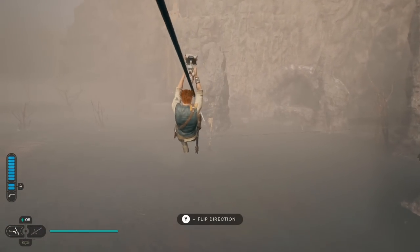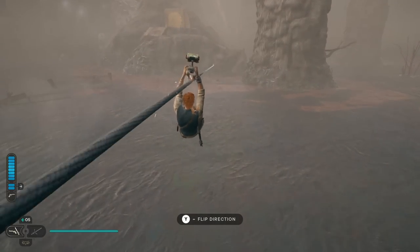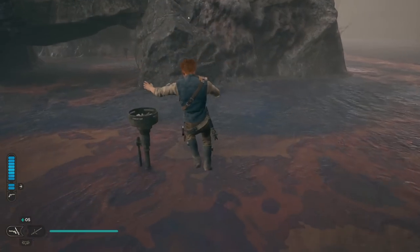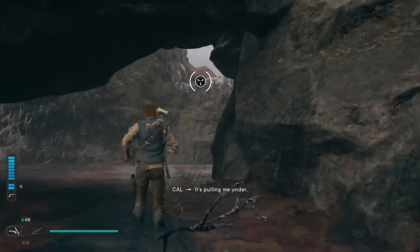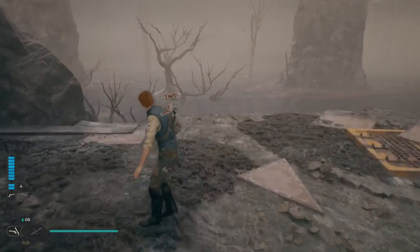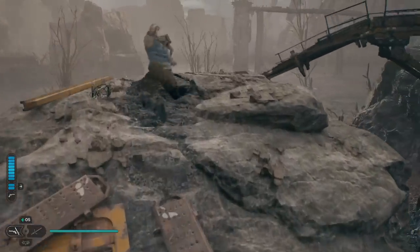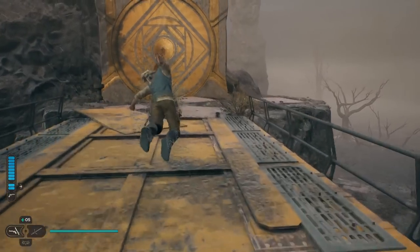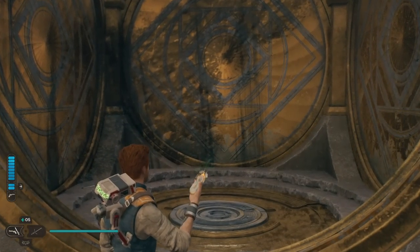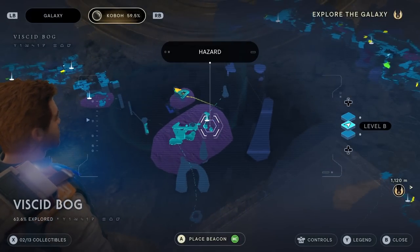You won't be able to access this area probably until later in the game — you go through here as part of the main story. Jump through there, come through here, slowly walk over, grab onto that, get up here, and then up here is the door. On the map, that's where it's at — there's a meditation point and there is the Chamber of Connection.